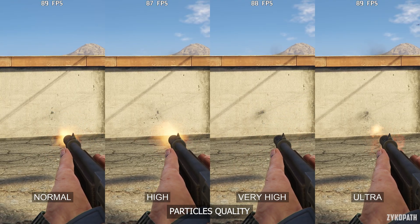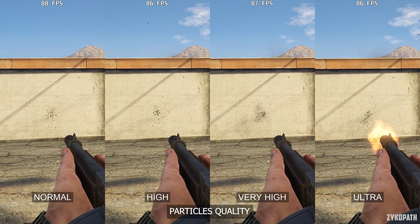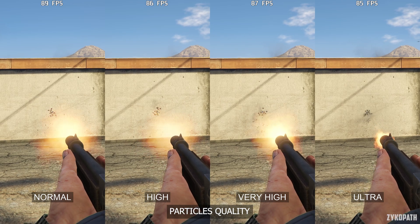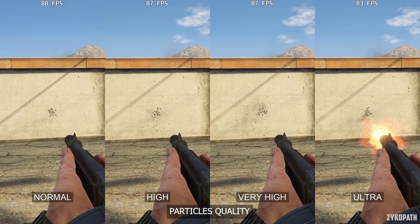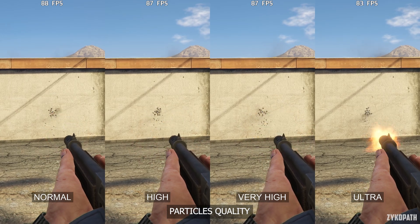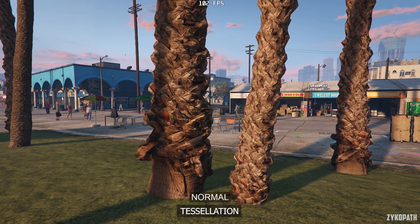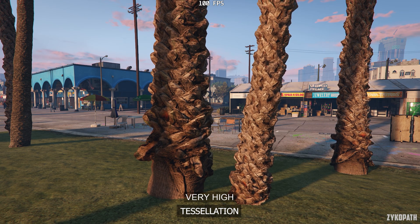The particle quality setting still requires a restart after changing options. It seems that only the ultra option makes a noticeable difference to both image quality and performance, which is why I recommend very high for the best balance. On ultra, you might get lots of FPS drops when many things are happening on screen, like during firefights and explosions. Tessellation gradually increases the complexity of surfaces of some objects, like these palm trees, and it only has a small performance impact. Which is why I recommend the very high option.